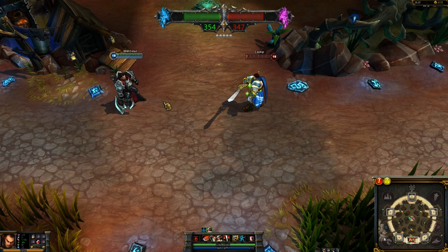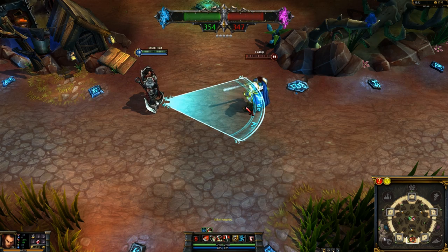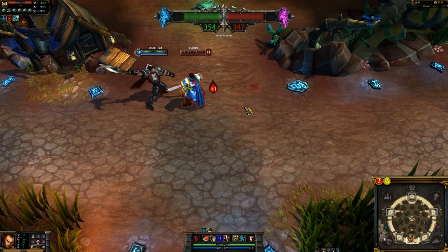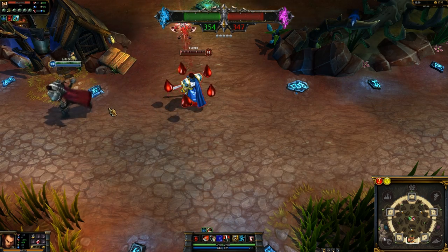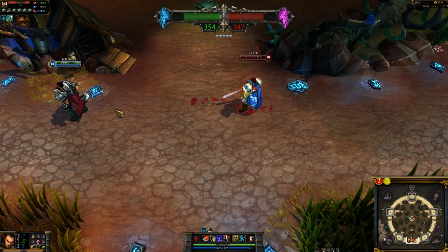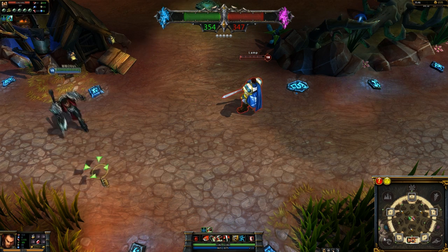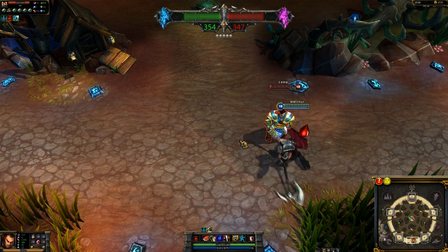Darius' E is called Apprehend and has both a passive and an active ability. The passive portion grants Darius a percentage armor penetration — at max rank, Darius' attacks penetrate 25% of the target's armor. When activated, Darius pulls all enemies in a frontal cone towards him but deals no damage. It costs 45 mana at all ranks and at rank 4 its cooldown is 12 seconds.